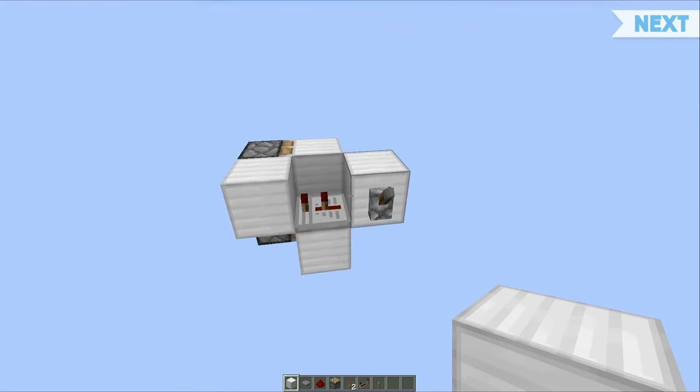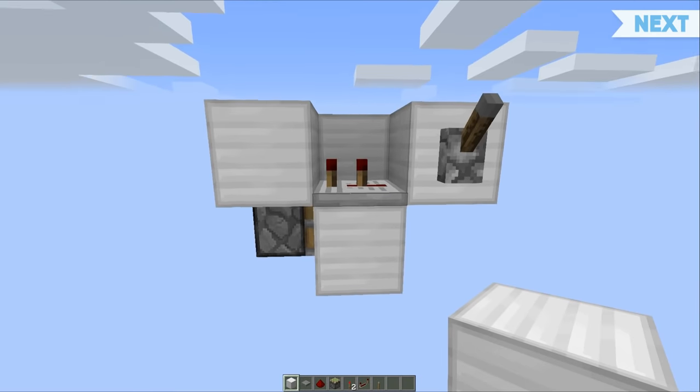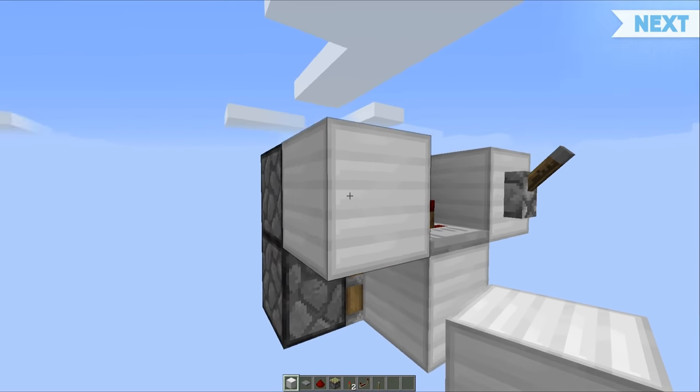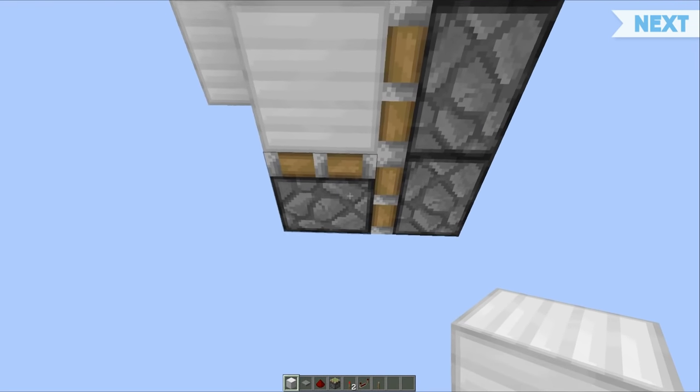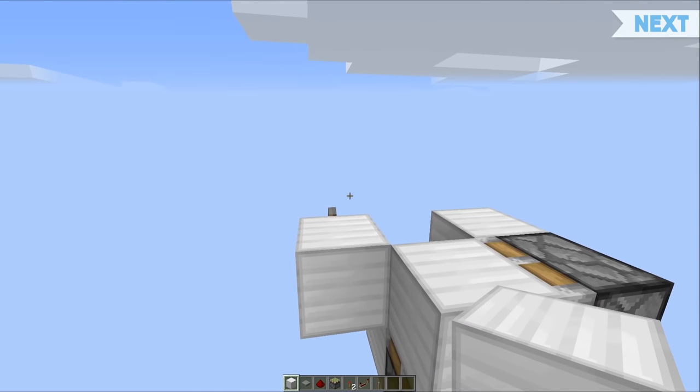The redstone wiring is quite simply a block, a block, and a block, with a repeater set to two ticks running into the block that is next to these sticky pistons, so they power extending, pushing this piston across, which then extends to be flush with the floor.